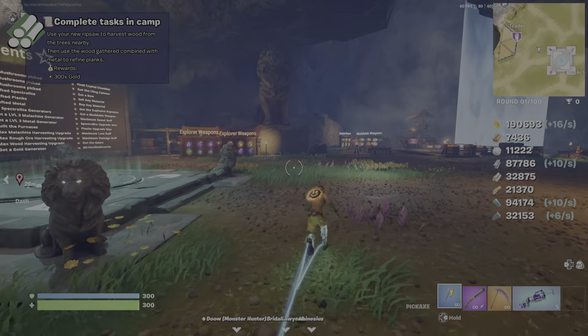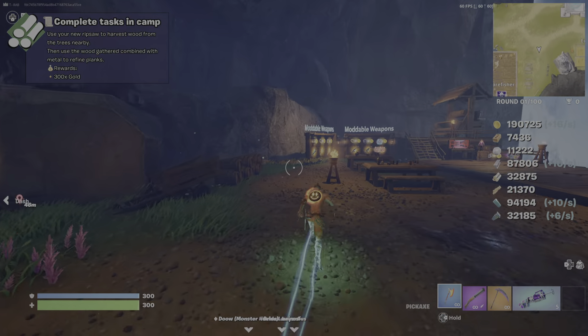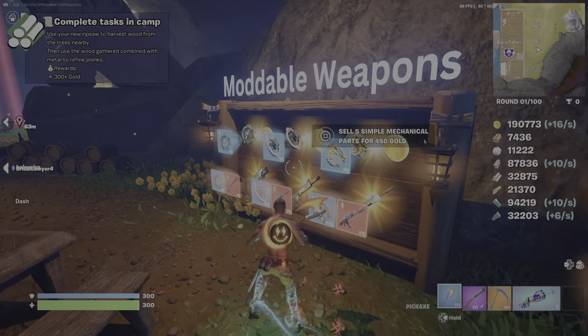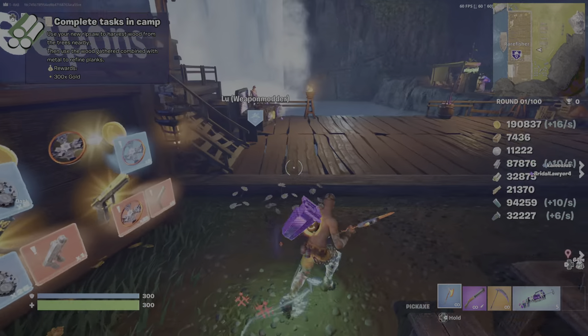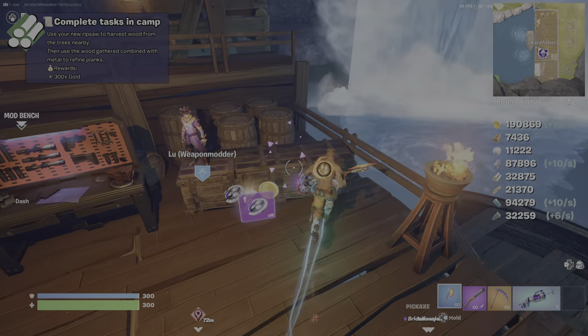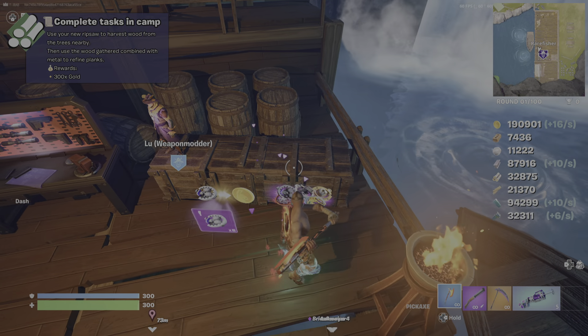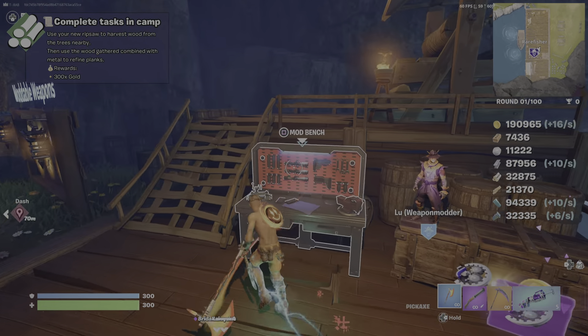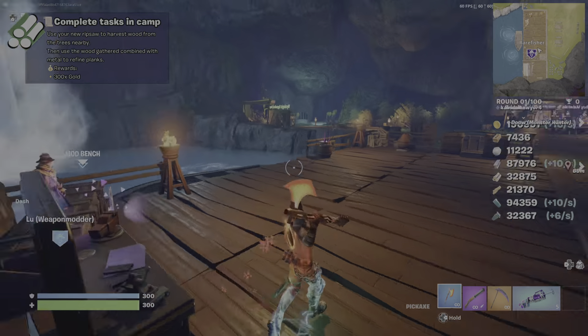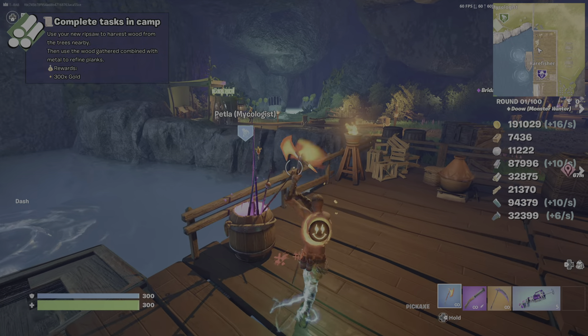Let me explain everything in here. These are mechanical guns — you just need to kill zombies to get mechanical parts. This right here will give you more mechanical parts the more zombies you kill. This lets you trade your mechanical parts for gold. Fishing just gives you fish.